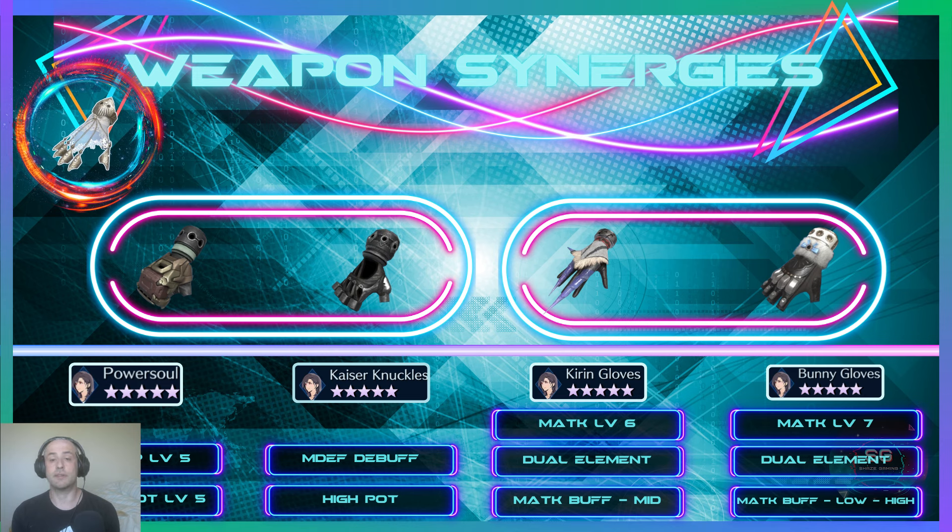If you have Shell Knuckles and Kirin Gloves, you get Boost Magic Attack Level 6, dual elements of fire and lightning, and a mid-potency magic attack buff which makes them both stronger. With Bunny Gloves you get max Boost Magic Attack, dual elements of fire and water, and a low-to-high potency magic attack buff making them both stronger. Not the craziest synergies, but there is something there.